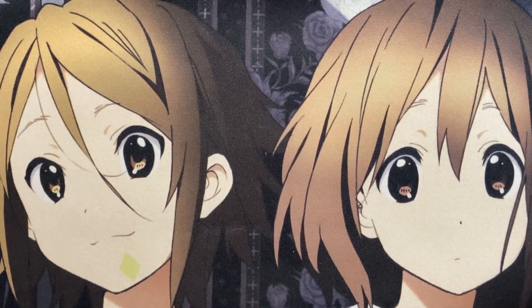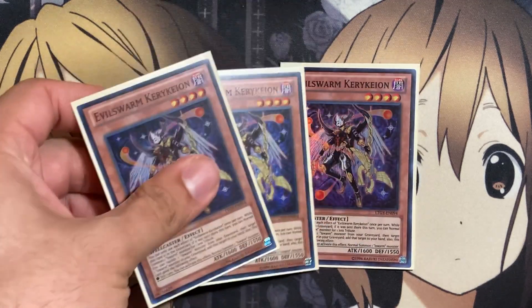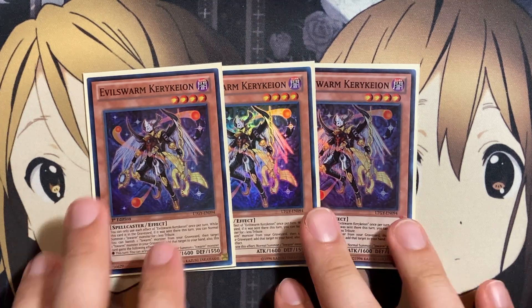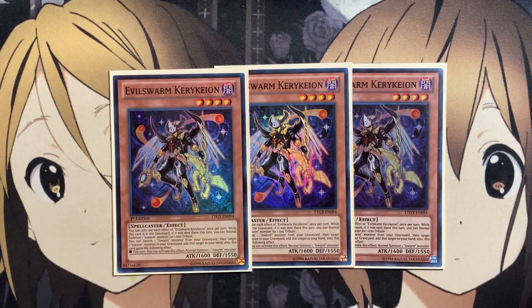With our other three-of for the Steel Swarms being three copies of Steel Swarm Collar. When a Steel Swarm monster is tribute summoned face-up by tributing this card, you can special summon one level four or lower Steel Swarm monster from your deck — a great resource play to set up tribute fodder like Genome. The only Evil Swarm I run in the deck is three copies of Evil Swarm Kirceon. While in the graveyard, if it was sent there this turn, you can normal summon one L Swarm monster for one less tribute, and you can banish one L Swarm monster from your graveyard to target a monster, add Kirceon to your hand, and that monster gains an additional normal summon — lining up tribute plays for your other monsters. Kirceon also comes in handy for setting up the Extra Deck summon alongside the restrictions from our spell and trap cards.